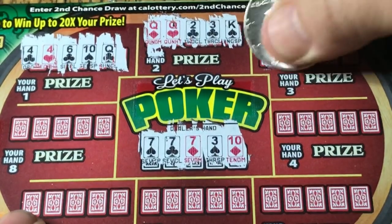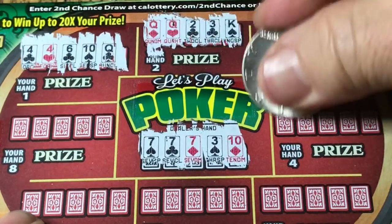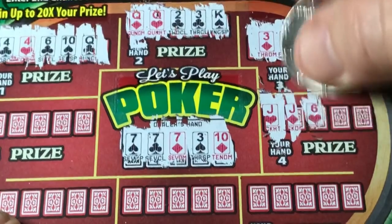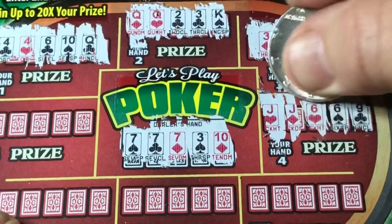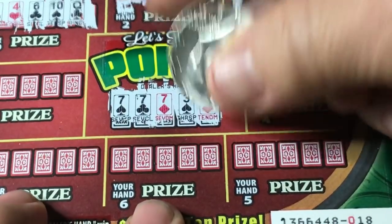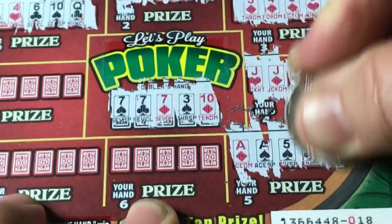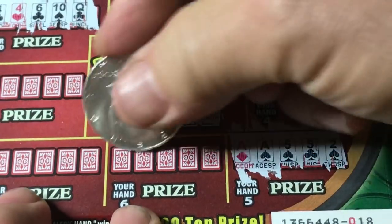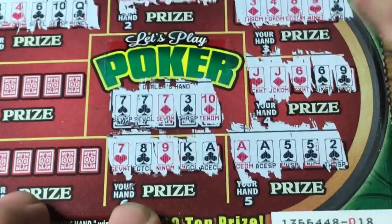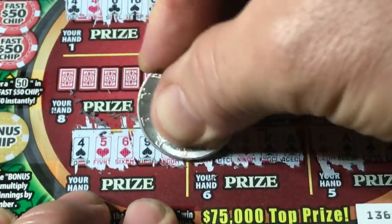Hand four: two jacks and two sixes — no good. Again, two pairs looks nice but does not beat three of a kind. Hand five: two aces, two fives, and nothing — better two pair, still doesn't win. There's a seven, eight, and a niner — nope. Four, five, six, and niner — nope.